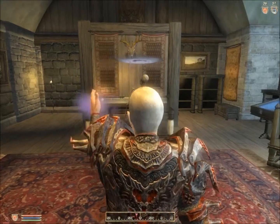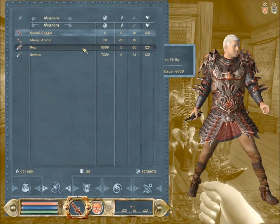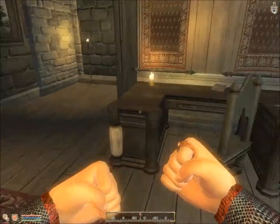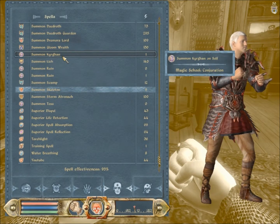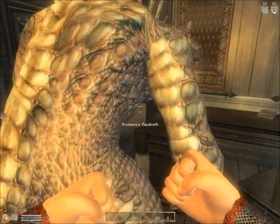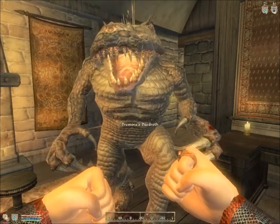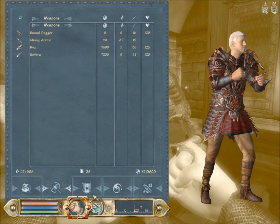You want to summon the skeleton. Then if you're higher level and can one-hit them, try and go to something that can't die from one hit. So I'm going to go with the Daedroth. Hit him about three times — this summoned creature will try and attack you. Do not kill it until it hits you and your armor is at 99.